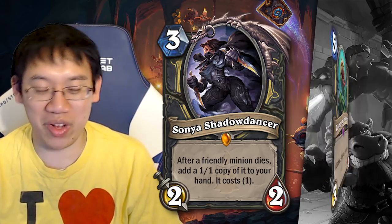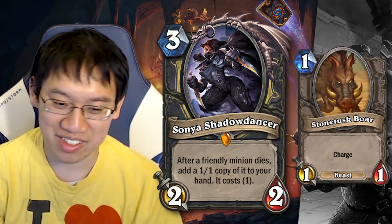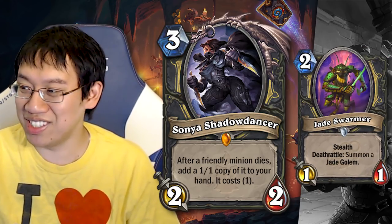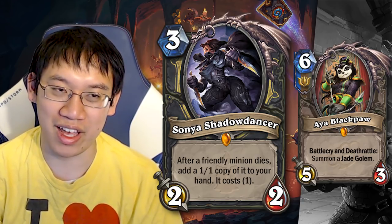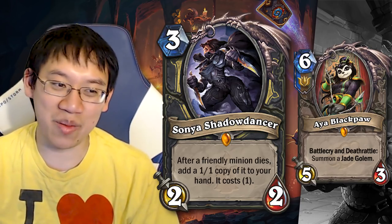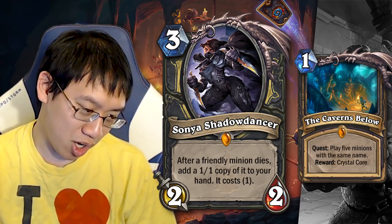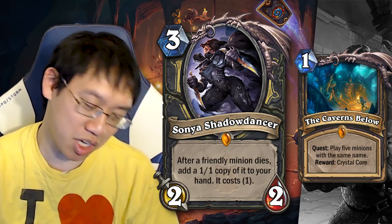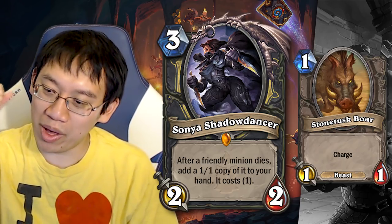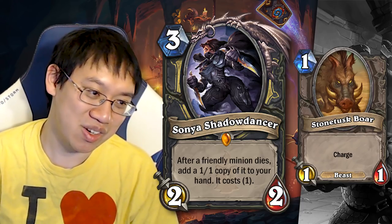Really good with Bone Mare, Vile Spine Slayer, Swashburglar, Prince Keleseth, Stone Tusk Boar, and Patches. The card is absolutely insane with Aya as well as Jade Swarmer, but especially Aya. It's cheap enough that you can actually play it alongside other things, but it requires quite a bit of setup. There have been some ideas about building a Rogue quest deck that's basically a control Rogue — you put in the quest, maybe even mulligan it, a copy of Boar, and then Sonya Shatterdancer. Your Boar charges into a minion, you get the Boar back, you play it again repeatedly, and you complete the quest with just Sonya and a Boar.